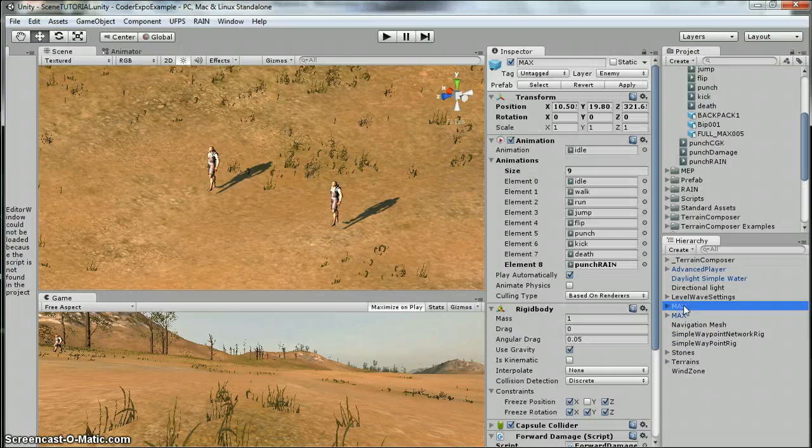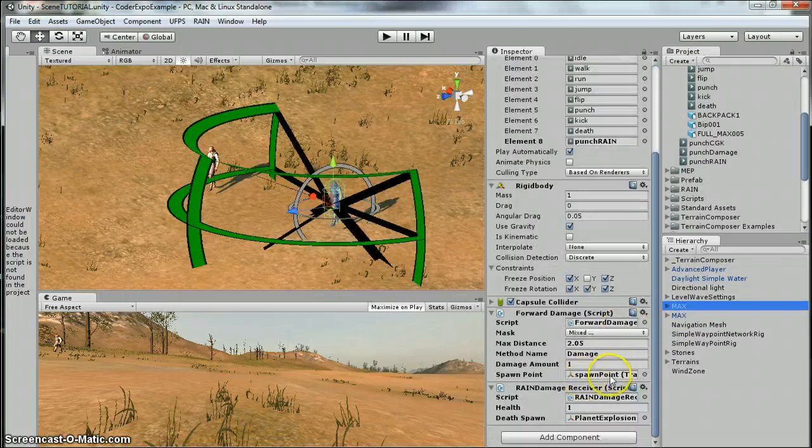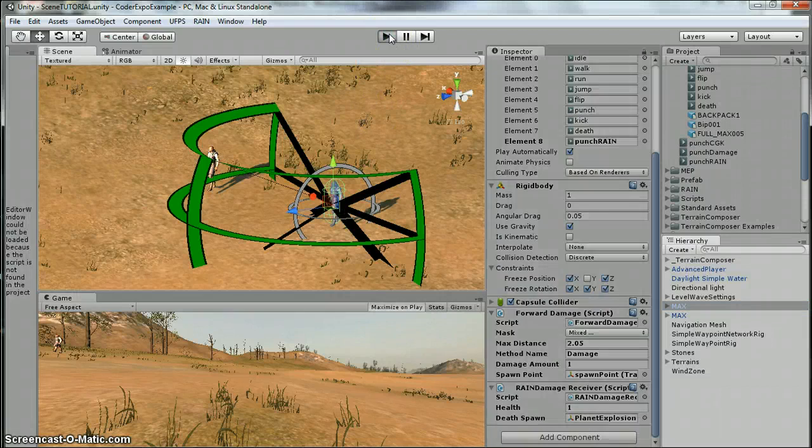And you can see I've added it. Down here in the Inspector, you would just drag it under the Damage Receiver — I just dragged it there. So if I hit Play, I'll show you both of these real quick so that you can see them in action on this terrain using RAIN and UFPS.